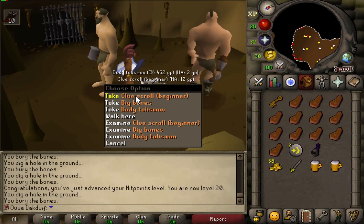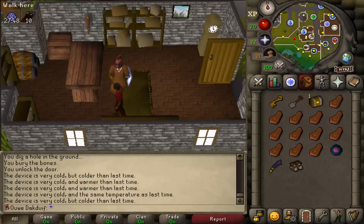Well, well, well, look at that. I've been training here for a while, and we got ourselves a clue scroll and a body talisman. Cool.